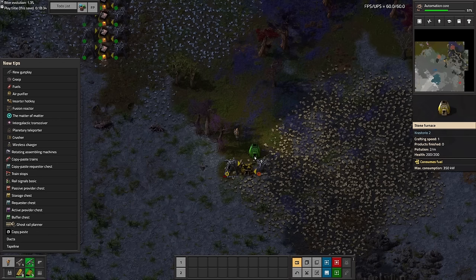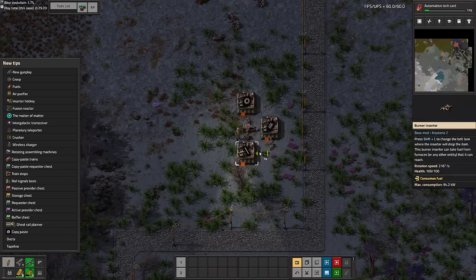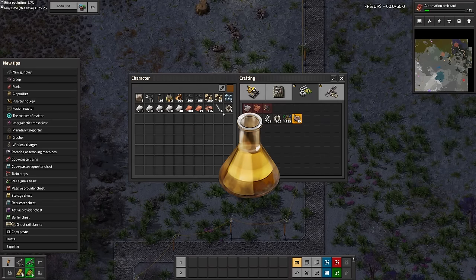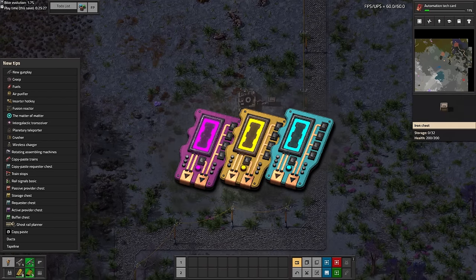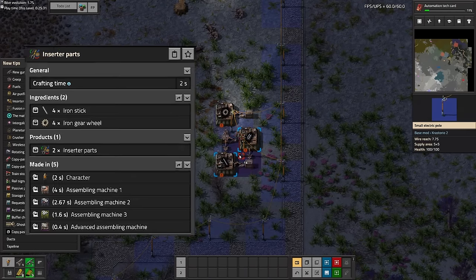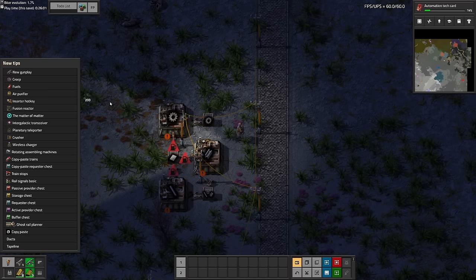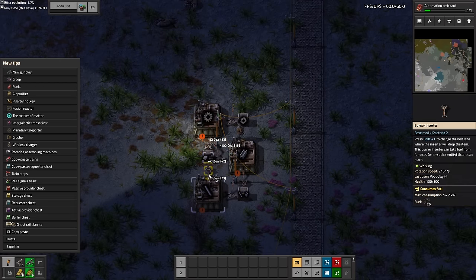Automation cores allow us to craft assembling machines, which normally don't need research to unlock, but they do in this game. Science packs have been replaced with tech cards — they're pretty much exactly the same, just different recipes and they look different. Inserters also lock behind inserter parts and research for logistics, so I end up using burner inserters for the first hour or two of the playthrough, which is quite annoying.